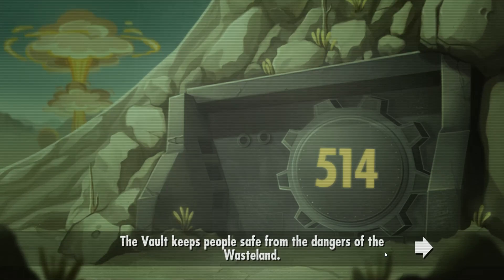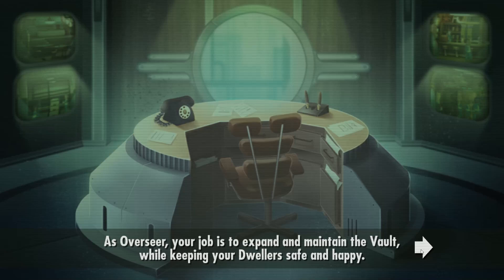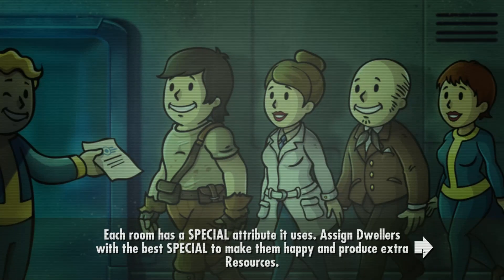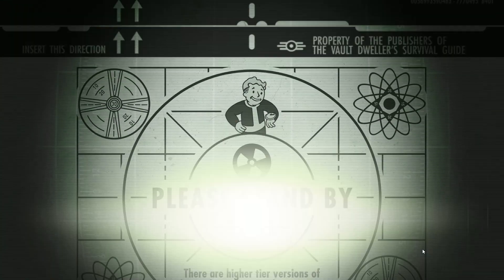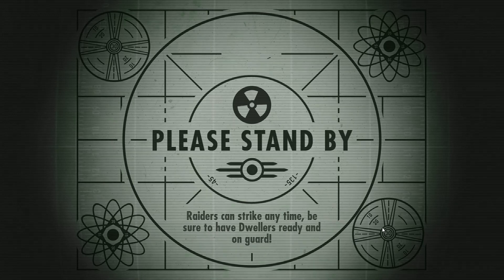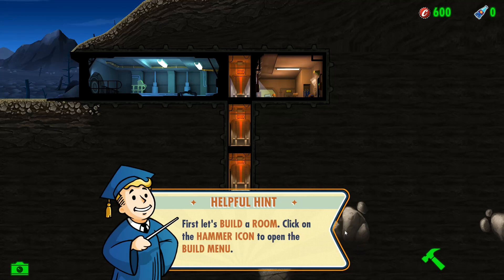The vault keeps people safe from the dangers of the wasteland. As overseer, your job is to expand and maintain the vault while keeping your dwellers safe and happy. Each room has a special attribute it uses — assign dwellers with the best SPECIAL to make them happy and produce extra resources. Vault-Tec will give you a daily rating based on your performance. Some rooms will require strength or dexterity, but there are also training rooms where you can improve too. Welcome to your new vault, Overseer.